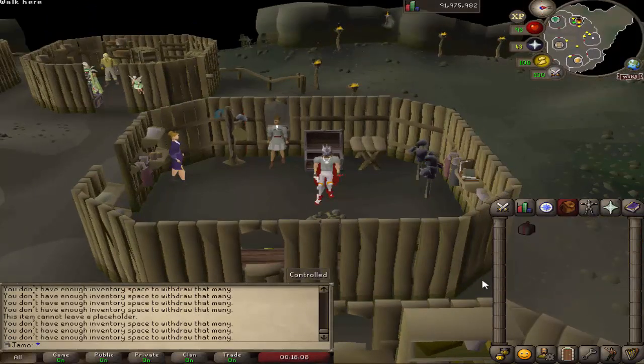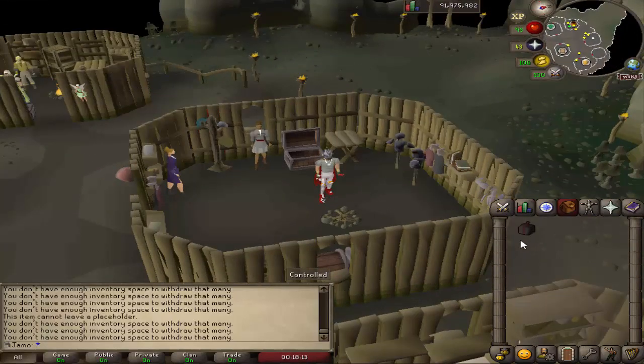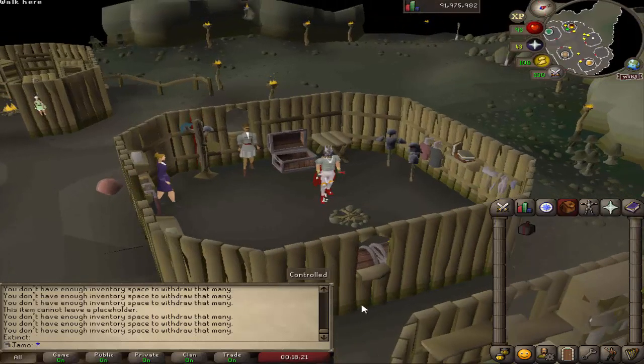Another thing that was updated recently were the Elite Mystery Boxes. They're probably going to get updated like every week, but there's always going to be a reason to keep them, so I think I'm just going to open one now and hope to get something good. A rapier was a new item that was recently added — that would be pretty big.